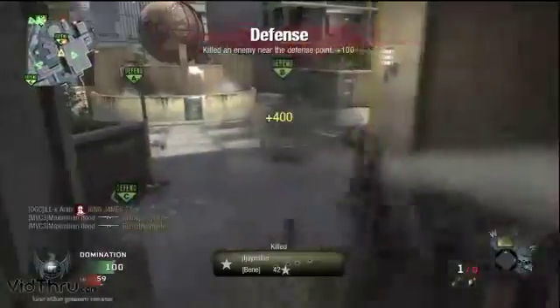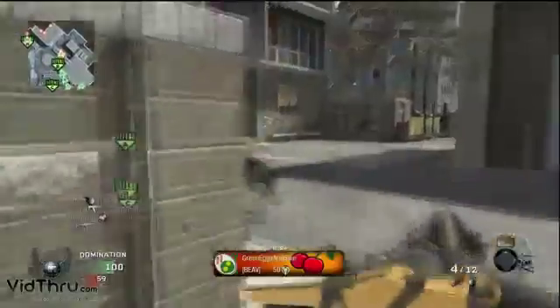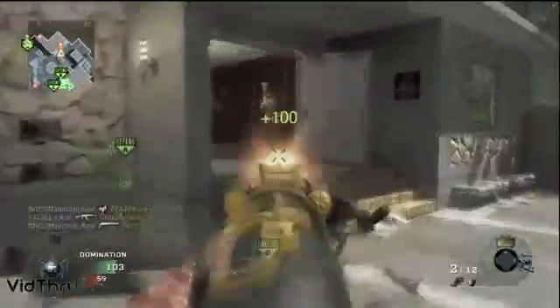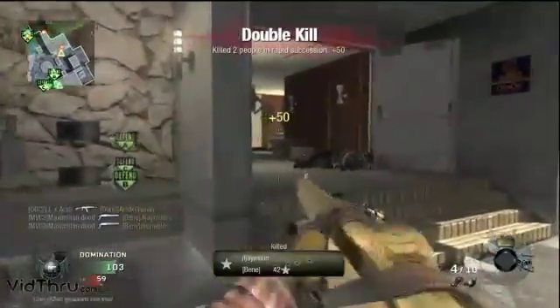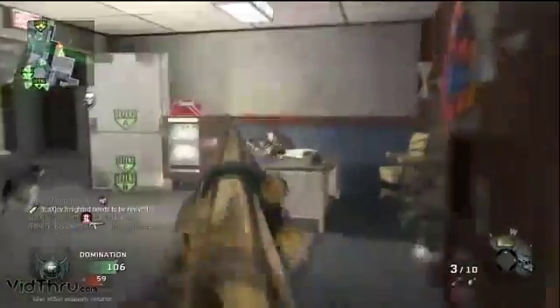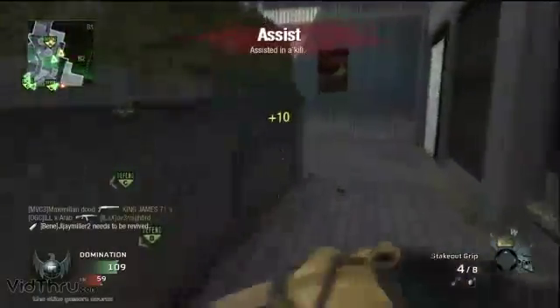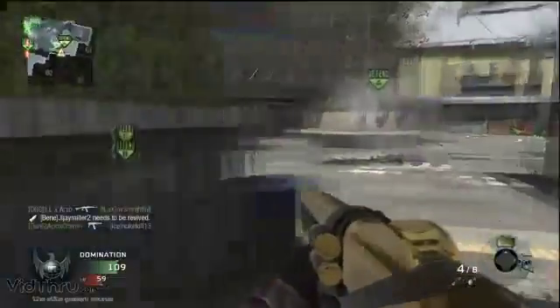Double kill with an RPG! I love RPGs as a secondary for a shotgun class. Follow the dogs to victory — that's what I say. Those dogs will lead you to enemies no matter if they have Ghost or not. If there's a dog in front of you, there's a good chance a dude is aiming down at the dog first. Just follow him, even if they're not your dogs.